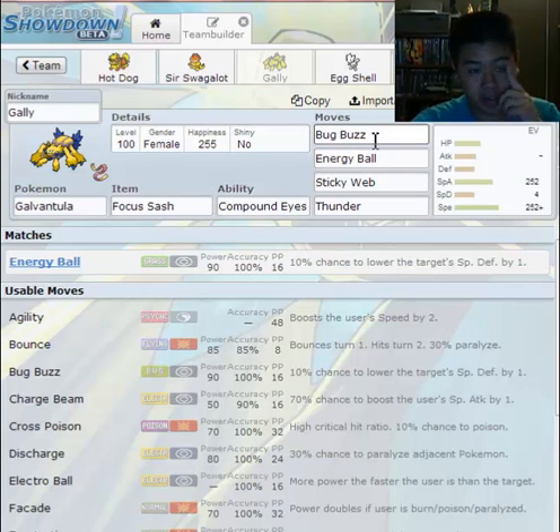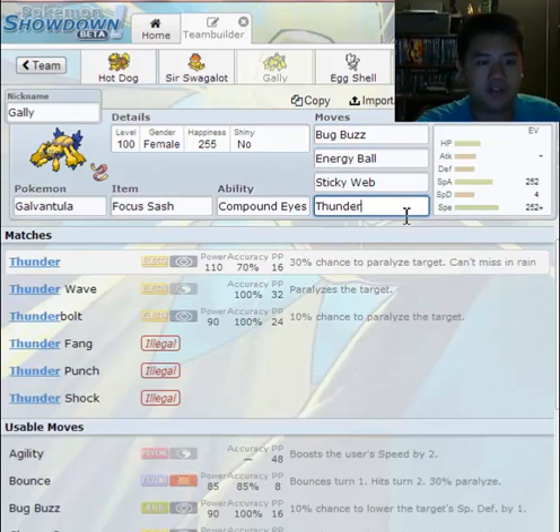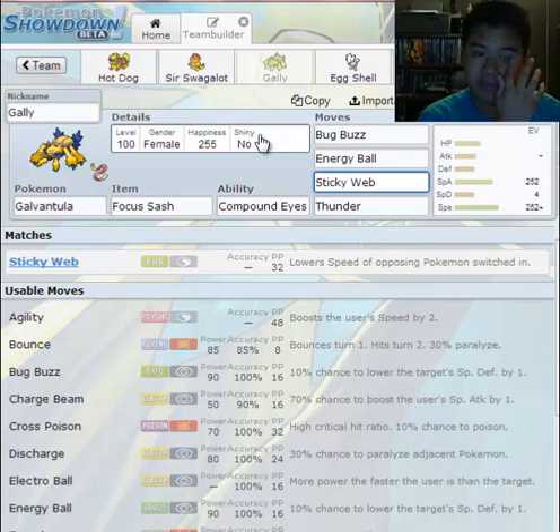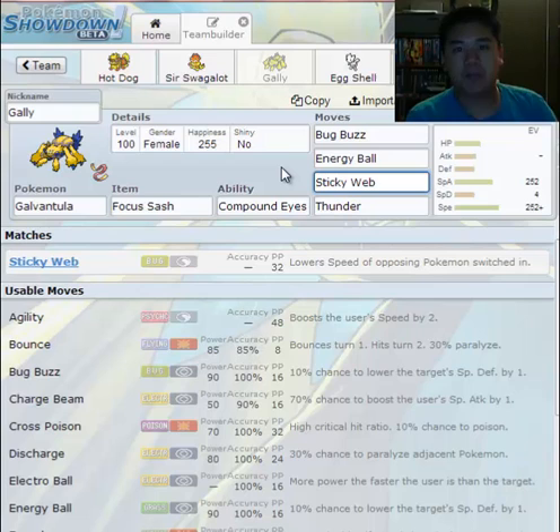Welcome to Gali's world. Gali is my lead primarily whenever I battle. She does her job well — she is mostly offensive. But she also has a wonderful move introduced this generation called Sticky Web. Sticky Web lowers the speed of opposing Pokémon switched in. This is what we call a hazard. It completely changes the way people build teams and battle in UU.